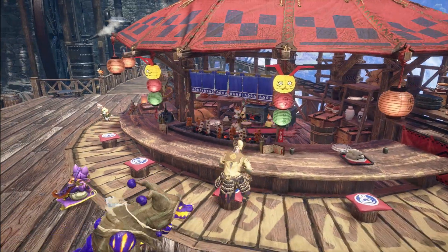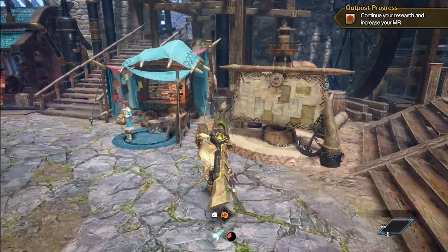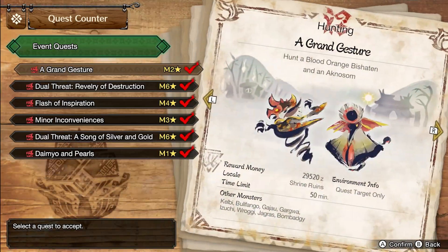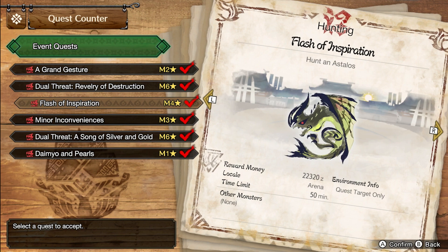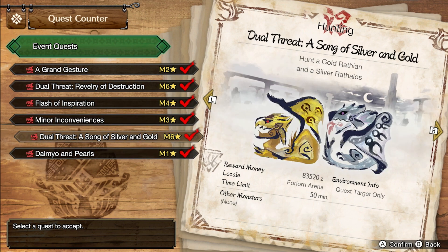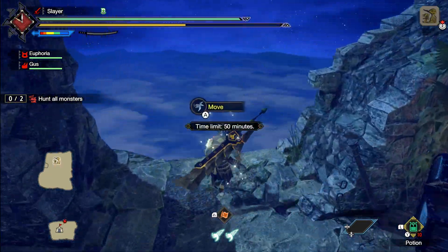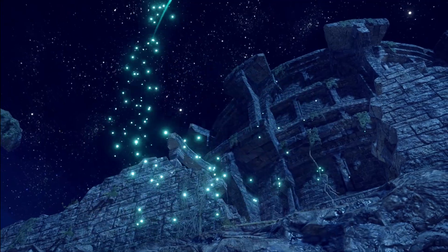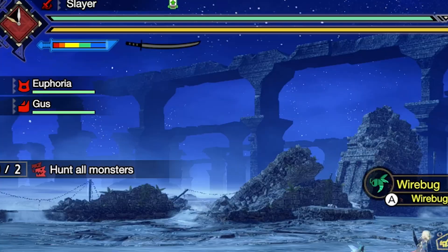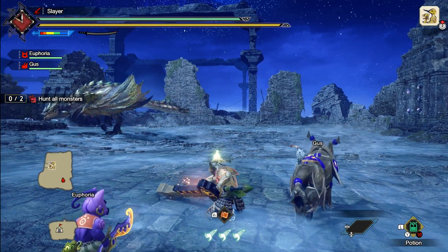I'm gonna go sit down and eat some food now — eat some of my dangos. Anyways guys, let's get down to business. The quest that we're gonna be doing today is one of these master rank event quests. Capcom's been rolling out their events — most of them are pretty easy — but this one's probably still a pretty easy quest. And would you just look at that sharpness on my weapon — it's so high. Look at it, it's such a long bar. I'm gonna sharpen to proc my Protective Polish — it's gonna help us out a lot.